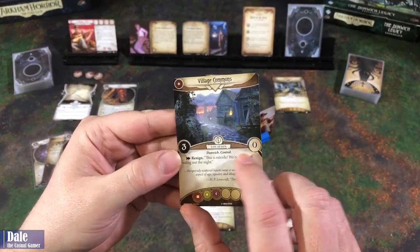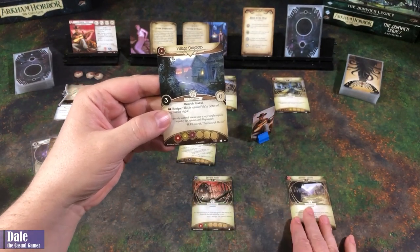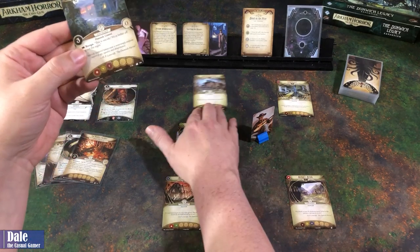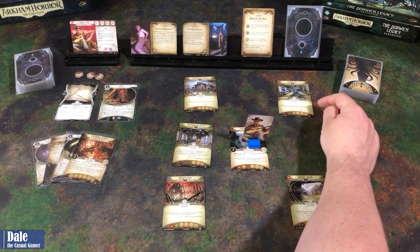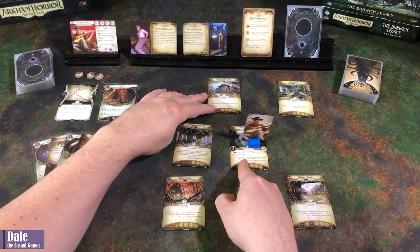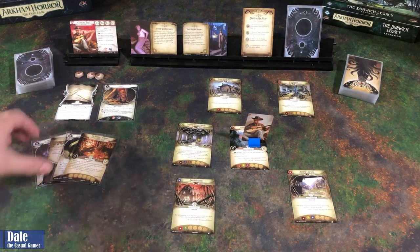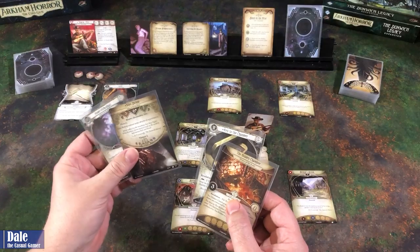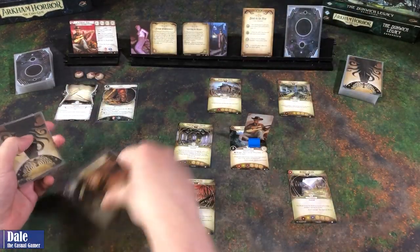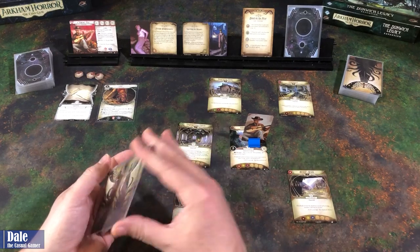The village commons has a shroud of three, zero clues. Action to resign: this is suicide, we're better off hiding out the night. From here we can get to the brook and the schoolhouse. From the schoolhouse we can get back to the village and the house of reeds. From down here we can get to the burned ruins. So we've got a lot of moving to do. Next we take the hidden chamber and key to the chamber, put those aside, then take the top three cards from the encounter stack, shuffle them in, and deal them face down underneath each of the locations.